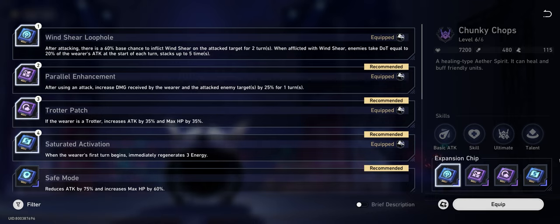On to expansion ships. The two main ships you want on your Trotter are Parallel Enhancement, which causes a target to take 25% more damage after being hit for one turn, and Wind Sheer Loophole, which applies a DoT to the target. This DoT helps trigger further damage boosts on your other damage dealers. The great thing about the Trotter is that it's the fastest unit on the team, letting it go first to mark targets with damage debuffs and DoTs. The other two slots can be whatever you want — I went with one that gave me 3 energy at the start for some basic healing right off the bat to keep the team alive for the first few turns.